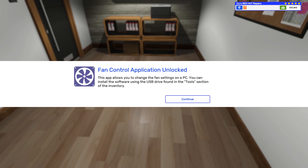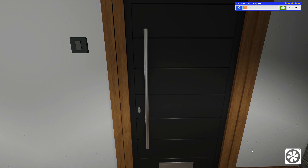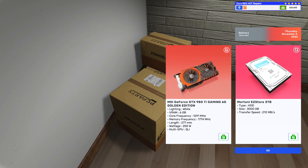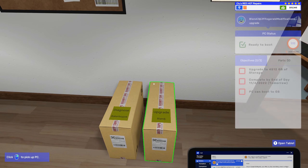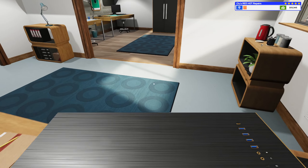We unlocked a new app because we hit level nine — the fan control app. This allows you to change the fan settings on a PC. There are a lot of jobs in the later game that ask you to either change fans to eco mode or performance mode. Let's get there.